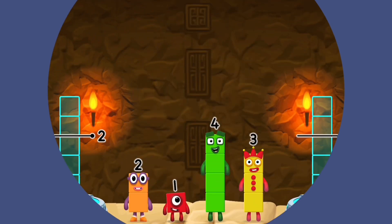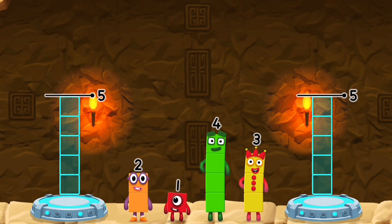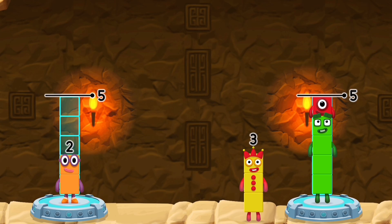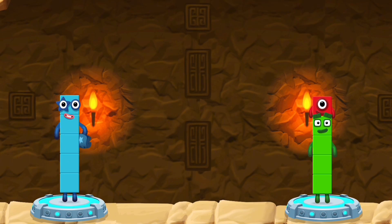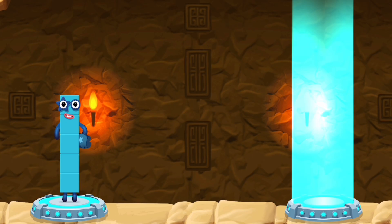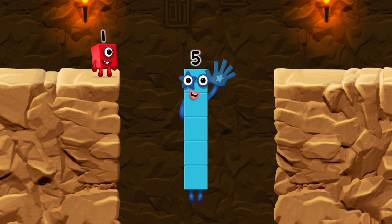Share the number blocks evenly to make two groups of 5. 4, 1, 2, 3, 2 — you got it! 2 plus 3 equals 5. 4 plus 1 equals 5. 5 equals 5. High five! Yes, you got it!